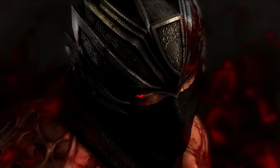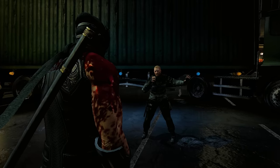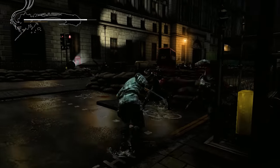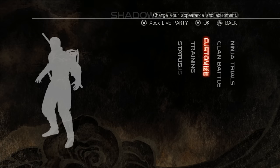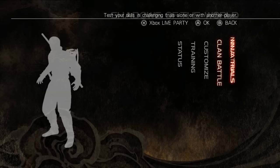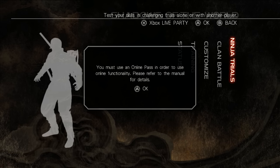Ninja Gaiden 3, handled by the head of Sigma and Sigma 2, faced a lot of criticism about how much it deviated from the previous entries in both tone and gameplay — from no save statues, only one weapon in the story in the base game, no healing items or shopping, and ultimate techniques only doable after killing a certain number of enemies, to total removal of gore and dismemberment, passive enemies that cower in fear, and an abundance of quicktime events. While there were no costumes for Ryu, the game had an online component featuring PvP and co-op ninja trials with customization for online gameplay. Note that if you buy the game used, you'll need to pay for the online pass that came with new copies to play with anyone, and nobody is probably playing online.